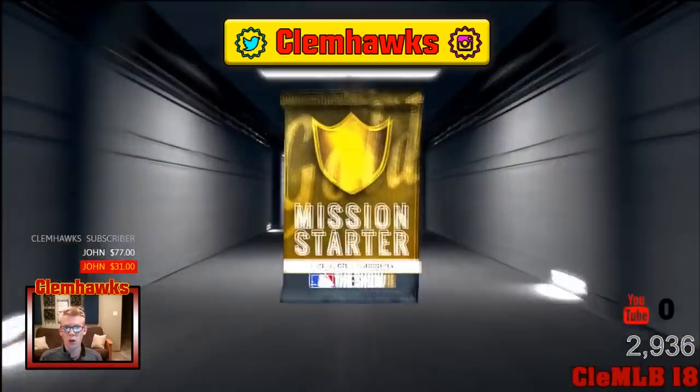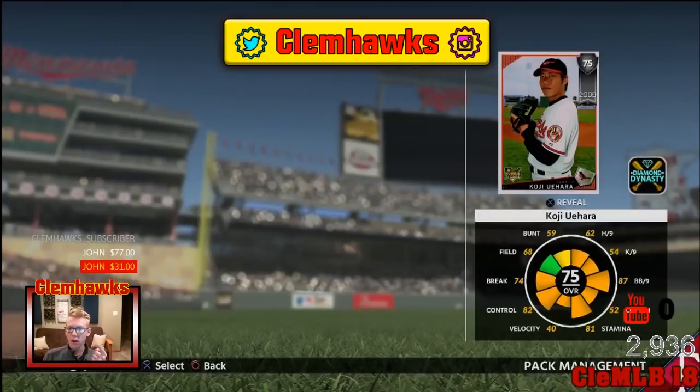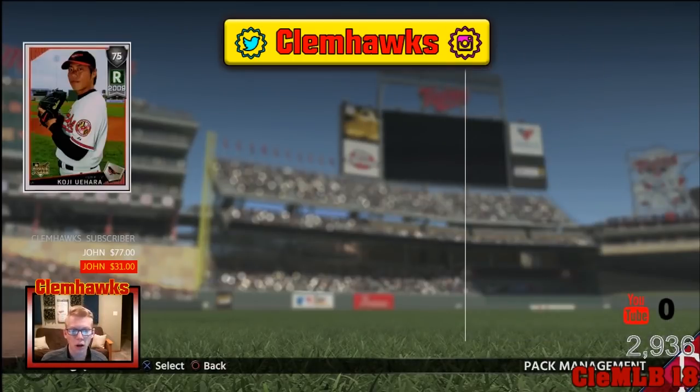Mission starter gold card here — boom! Koji Uehara. He's going to turn into a gold and we'll check that out later in the programs. Like last year it was just any random gold I think. So we'll take that Koji Uehara card.